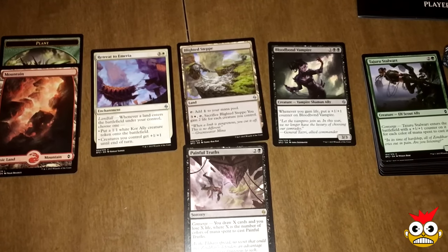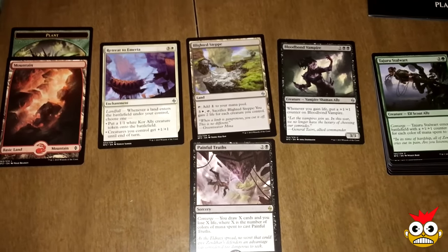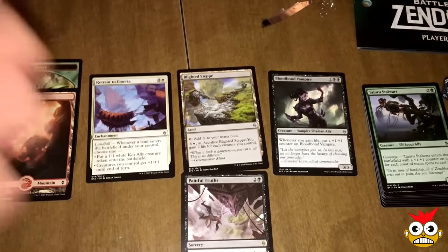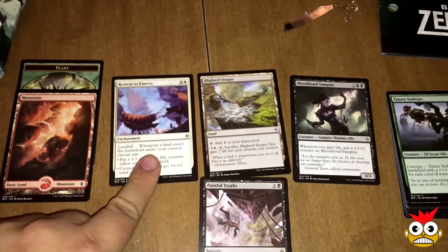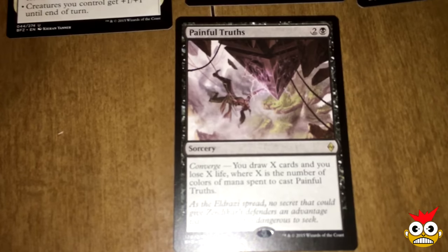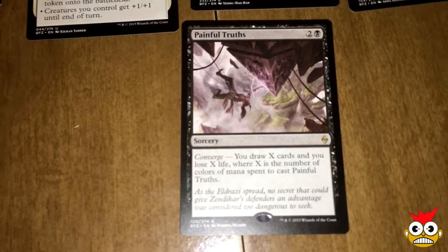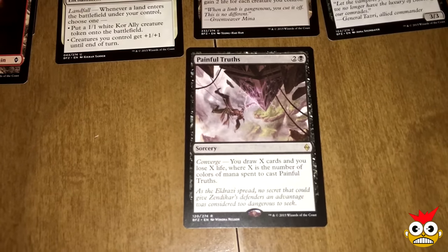All right guys, our first pack — I usually put my commons to the side and my lands on that side. But for the unboxing I'll show off the uncommons and commons. Our first uncommons are Retreat to Emeria, White Step, and Bloodbond Vampire. Our rare is Painful Truths — it's not really that great. I don't know if it'll get much play; it's a possibility but I don't think so. We'll see as time goes.